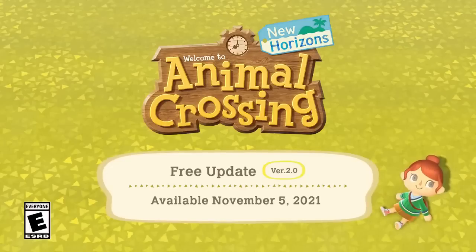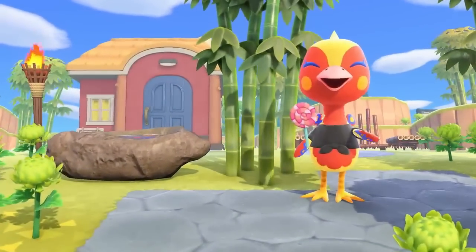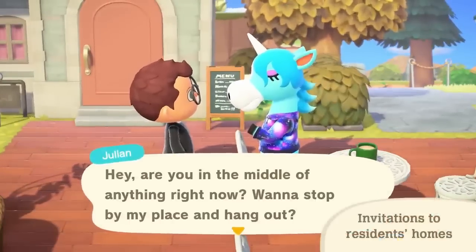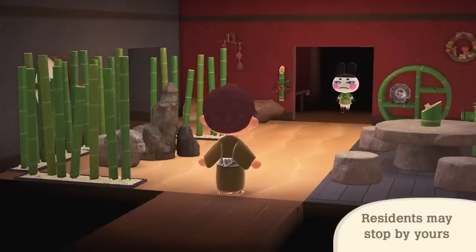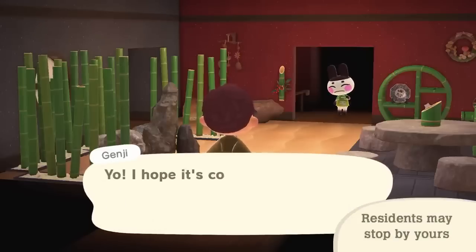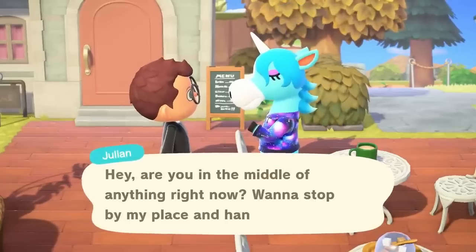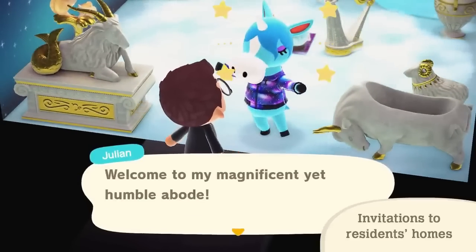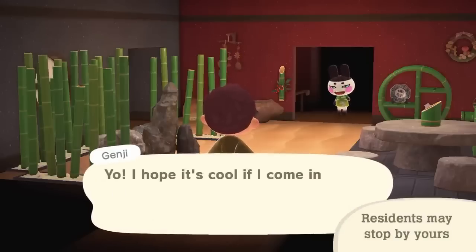A super exciting addition to the game being added in this update is Villager Visits. This was a feature we had in New Leaf and it's finally back in New Horizons — villagers can now invite you over to hang out at their house and can come hang out at yours. The villagers have been missing a lot of interaction in New Horizons compared to old games, so this is going to be a massive improvement. I can't wait to invite my favourite friends over — Ruby can finally come visit me in my home just like old times. I think this is definitely going to make villagers feel much more unique and alive, and give us a lot more friendship building opportunities.